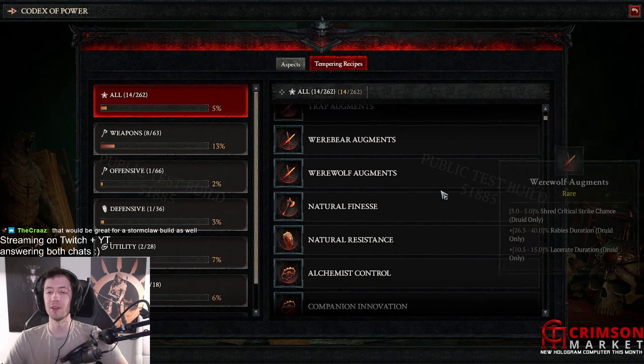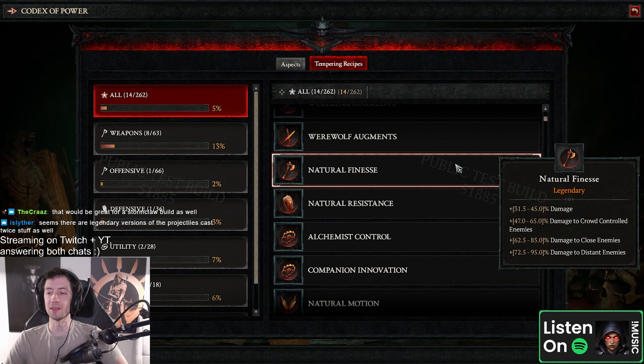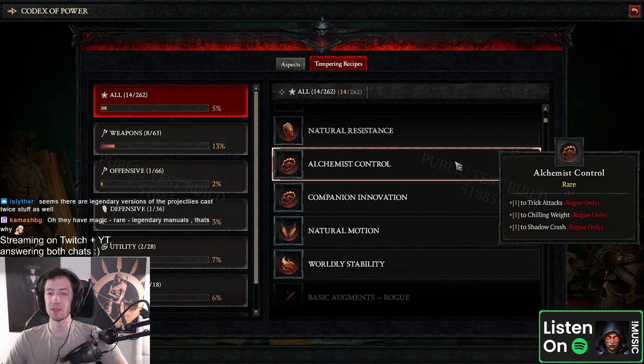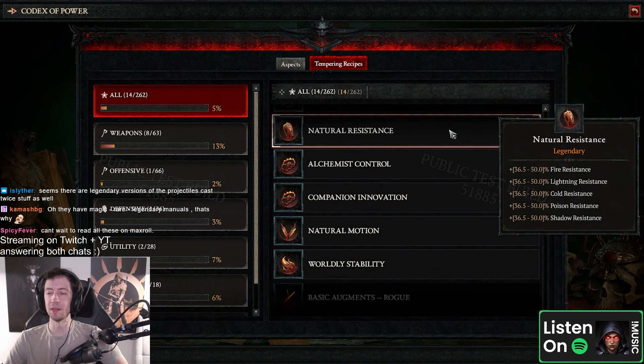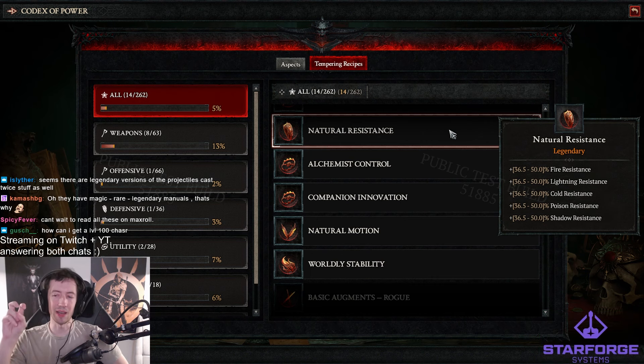Crushing rage duration could be very interesting here. Polarized size — I wonder if this applies to the shockwave, I hope it does. Rabies duration could be interesting. Here's close, distant, crowd controls — all the resist stuff, so it's kind of nice you can craft whatever resist we need. We can kind of craft it, we can reroll it and we can temper it, so you have more control now.